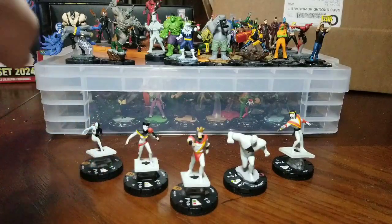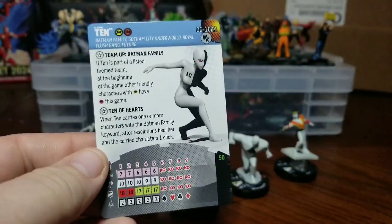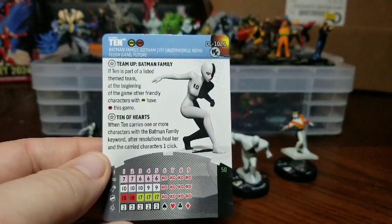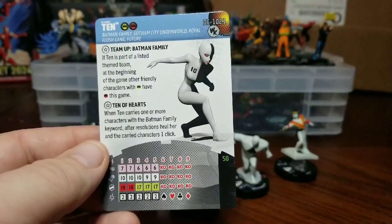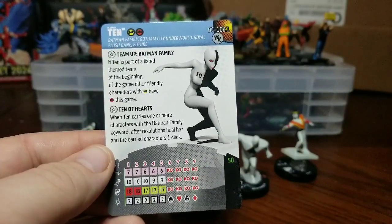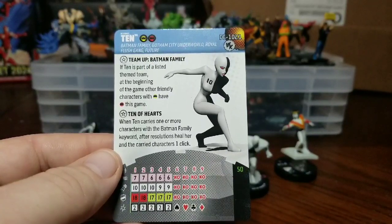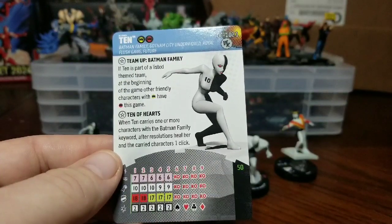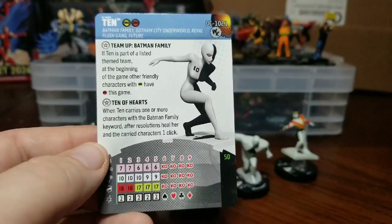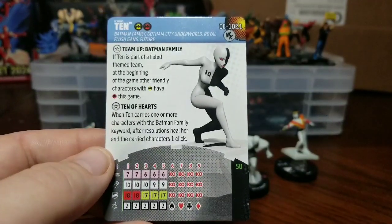Tin actually comes with a team up card, so I'm just going to show that one since it has all the information on it. Tin has Batman Family, Gotham City Underworld, Royal Flush Gang, and Future keywords. Her team up ability is with Batman Family — if Tin is part of a listed theme team at the beginning of the game, other friendly characters with the Batman Family team ability also gain Batman enemy team ability. Not as many Batman Family out there right now, so looking forward to seeing more coming shortly.